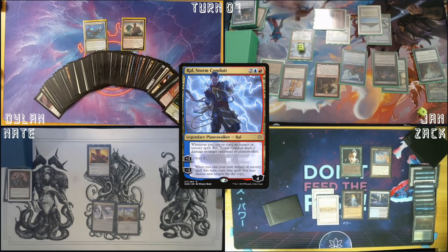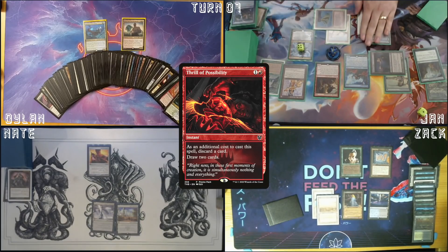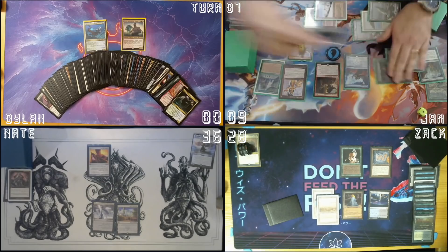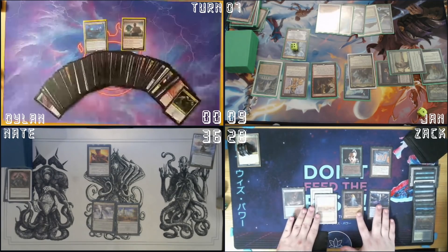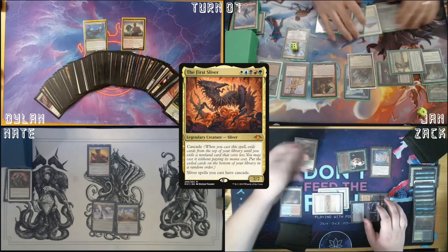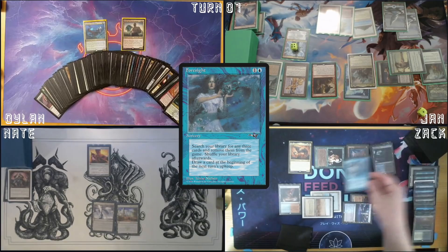Deal Zac one with Ral. Bloom Tender is gonna add three — cast Thrill of Possibilities, deal Zac one, discard this Snow-Covered Mountain. Land return. Cast Kalamax. Cast return. Upkeep and equip triggers. Damage. Draw. Play a Scalding Tarn. I'm gonna take four damage. Cast the First Sliver — Cascade trigger. Keep going.